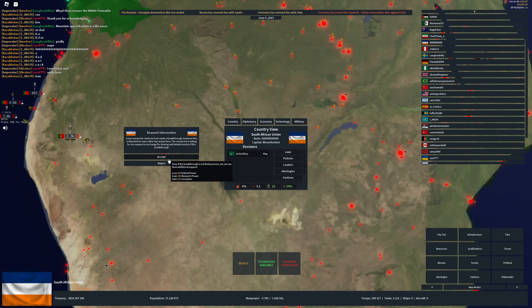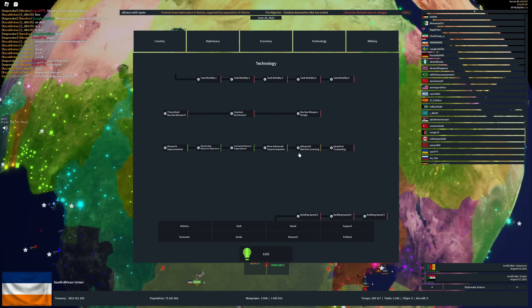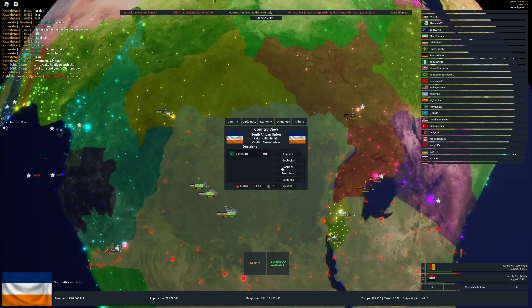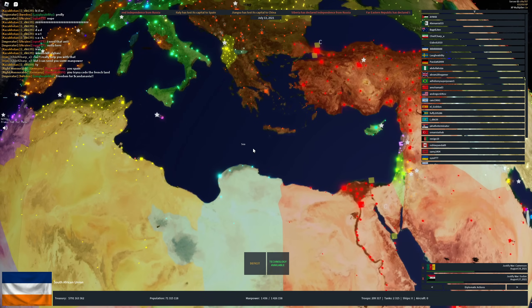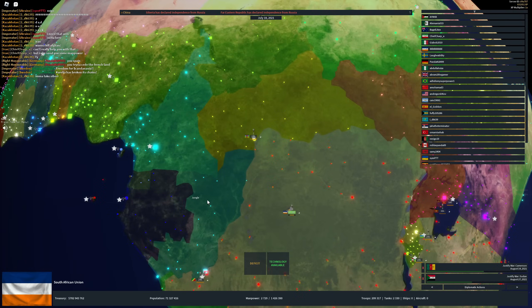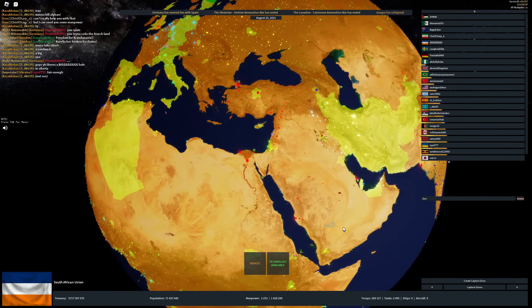We're going to accept the research intervention — just need to get 25 political power. With that advanced machine learning, we are ranked five in the rankings, competing with all of the democracies right now. Looks like Nigeria is also a player, and Algeria too. We've got to take out a bunch of our own African brothers to reunite the continent. We are indeed the most developed country.